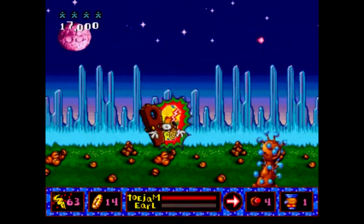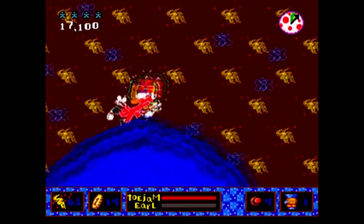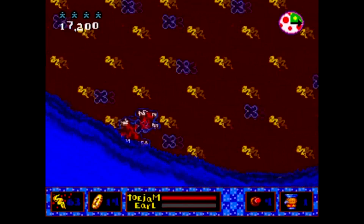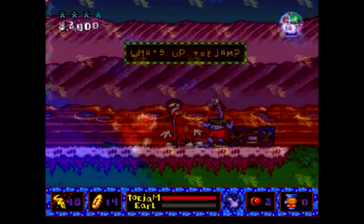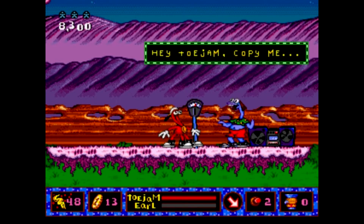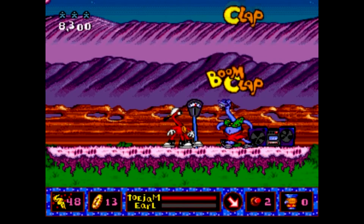In certain circumstances you may unlock a doorway to the funk dimension — a psychedelic zone of pure funk where you can stock up on points. Every now and again you'll also meet one of ToeJam's good friends chilling out with a beatbox. If you pop a coin in the meter you can sit and jam out with your buddy, which is mainly to stock up on funk but it can also be a lot of fun too, as long as you don't suck like me.